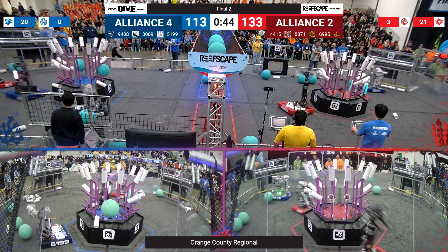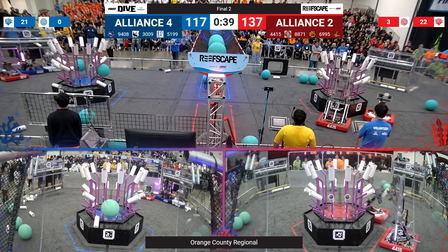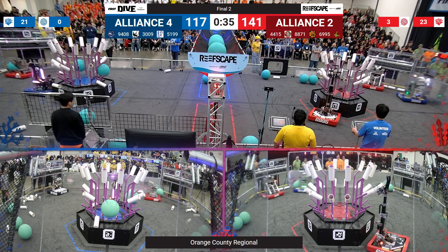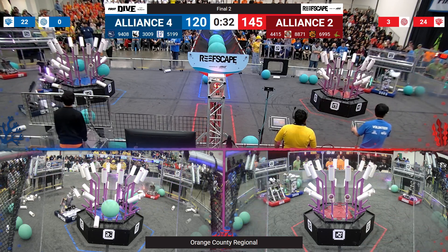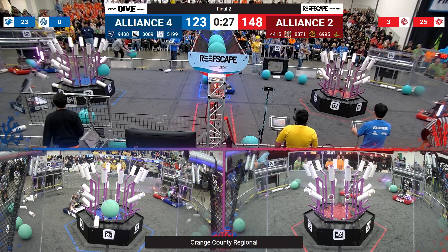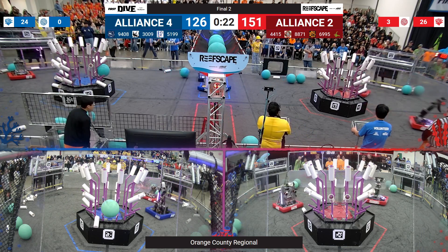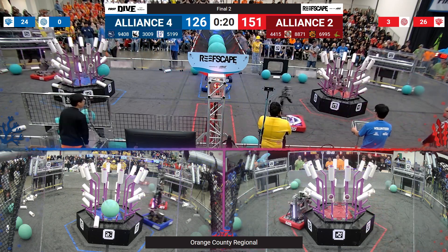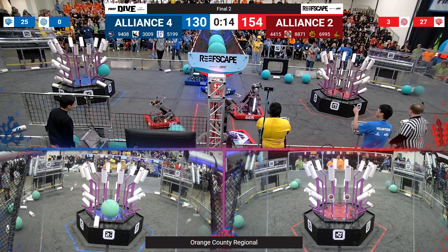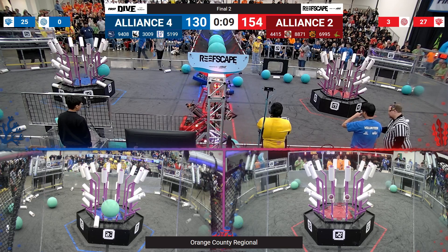88-71 doing some more defense for the red alliance. 9408 trying to go pick up some more coral, but 5199 putting more coral up on that blue reef, followed by 44-15. It's neck and neck with these numbers! 69-95 putting more coral up on the red reef — but will we need to go to a third match, or will this be it folks? 69-95 picking up more coral at the red coral station, placing it on L1. Looks like L4 and L3 have been completed for the red alliance. Coming back over to the blue lines, they're only missing four for level three on the blue reef, but it looks like they move off of coral with 10 seconds left. Your score is 154 to 130.